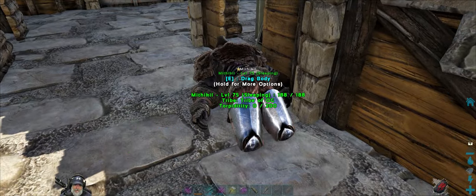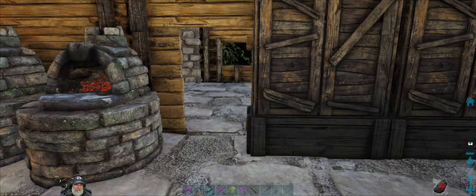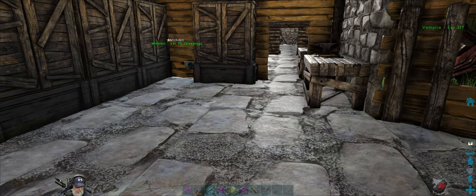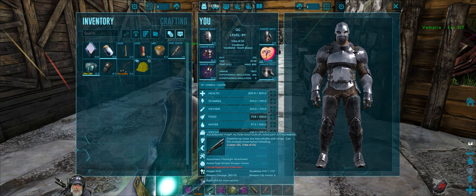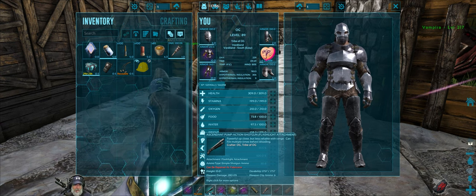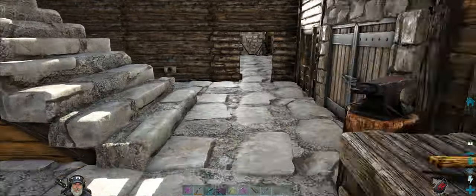Mythical has now joined me in the tribe — he's offline right now, but he is a member of the Tribe of OG or whatever I called it. Myth found another blueprint for an ascendant pump shotgun at 280 damage; the one I had was 230-something, so I made one of those. That pretty much gets you updated on where we are.